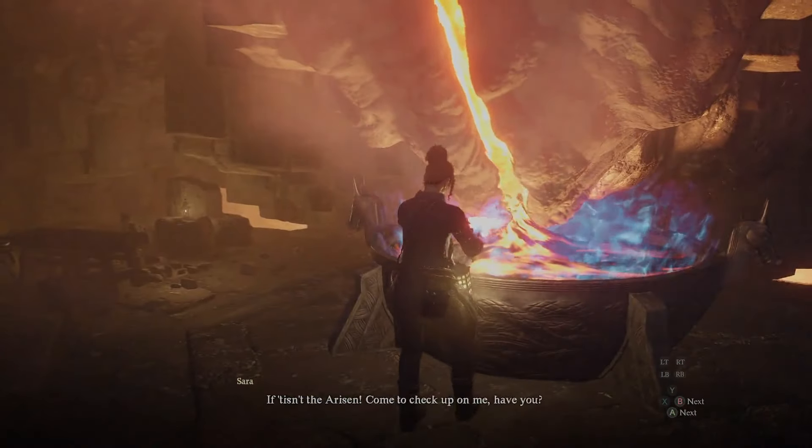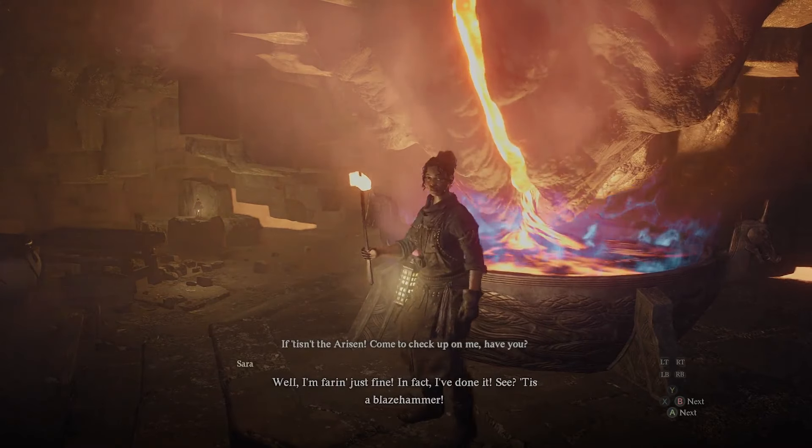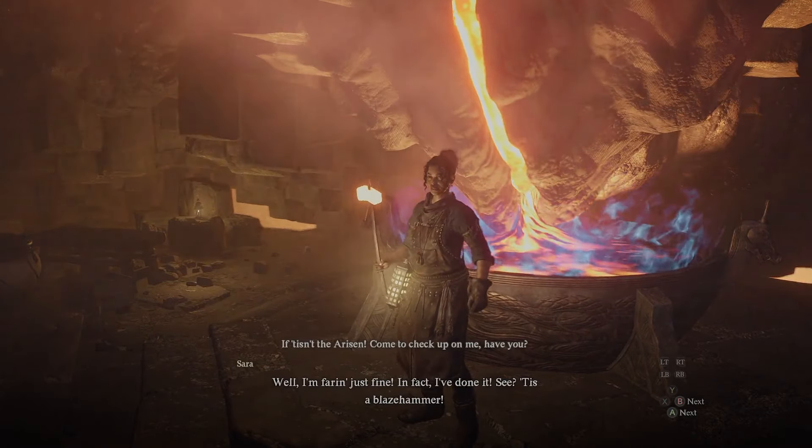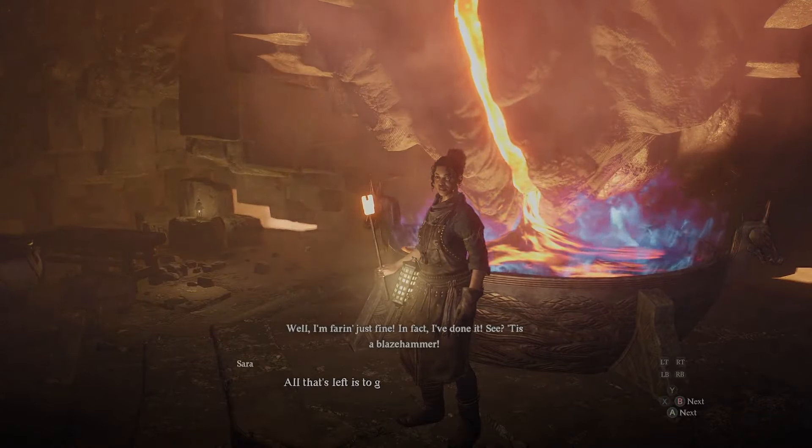In Dragon's Dogma 2, there are a bunch of different styles of smithing — ways to upgrade your weapons and armor inside the game — but there really is just one style in particular that's better than all the others: dwarven smithing. I'm going to quickly show you the two different ways that you can unlock this smithing style.